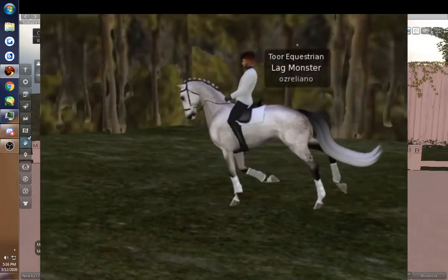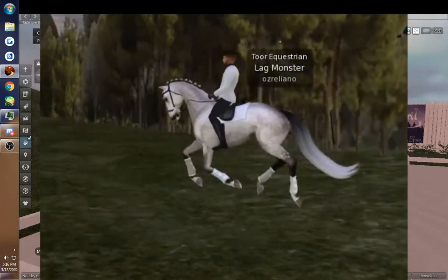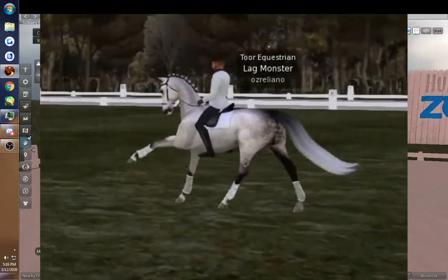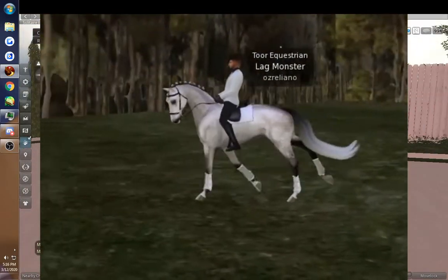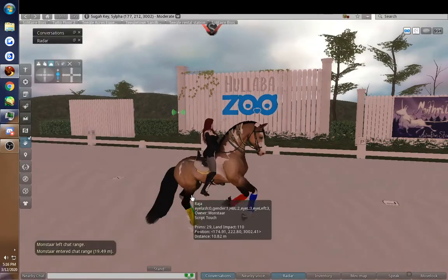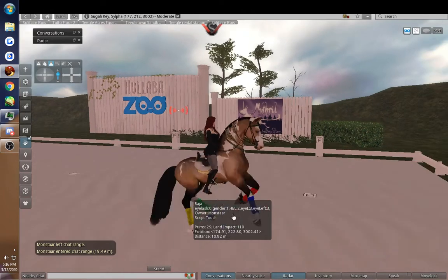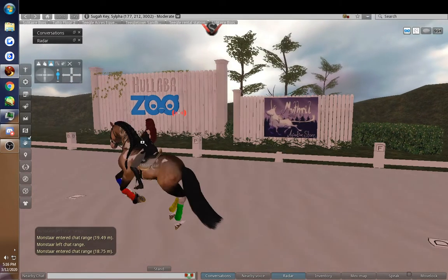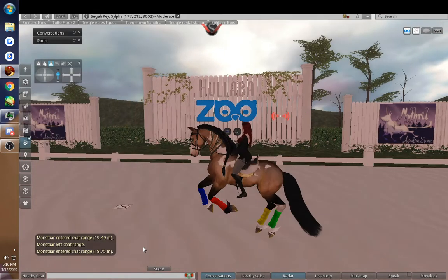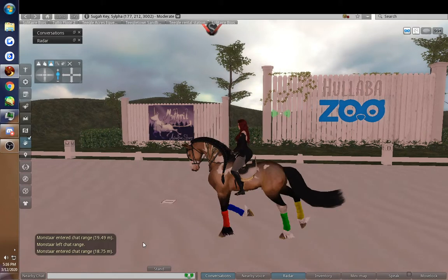And here is the extended canter again. Now with the canter, that's where leads come into play. Right now he should be on his left lead, which means his left leg is basically placing in front of his right leg — and that's in both pairs of legs. The front and back legs will have their left legs forward.